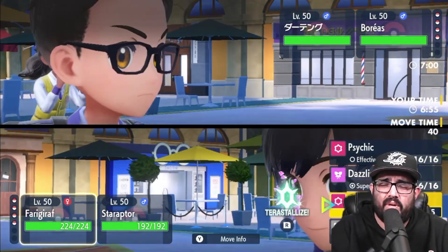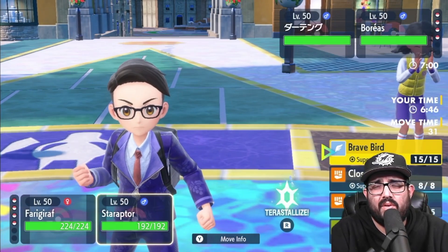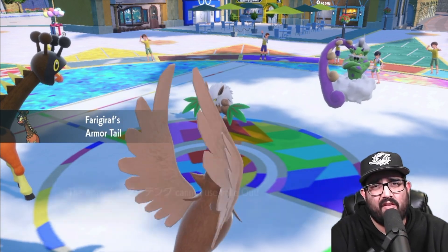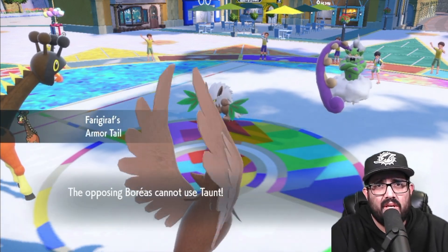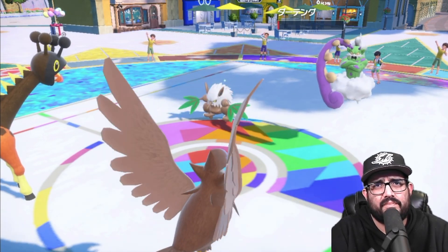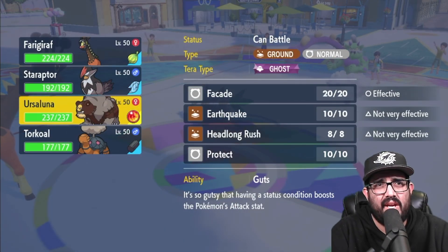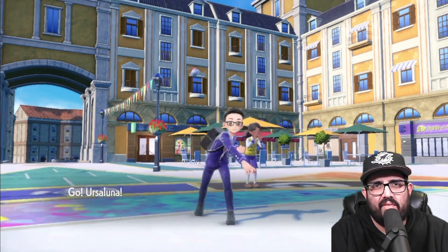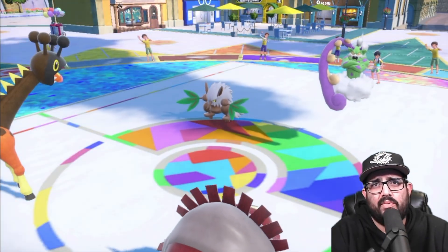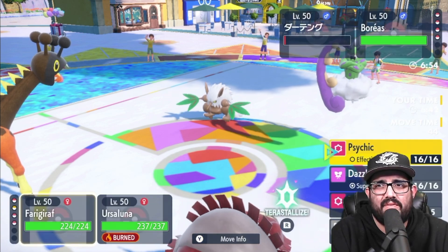Oh, this is a great lead. I'm still free to just Trick Room — it can't Fake Out, I don't think. We're just gonna U-turn off. He doesn't know the power of the Farigiraf. Please Taunt into me — he doesn't know what Farigiraf does. Everybody say goodbye to Shiftry — your Focus Sash doesn't matter. Here comes Torkoal. I think I gotta go Ursaluna, get the Flame Orb going, and start doing big bear things. We hit Trick Room — it feels good.